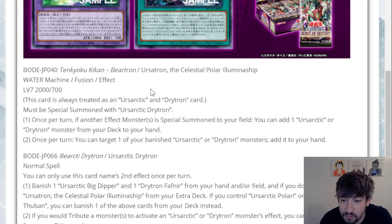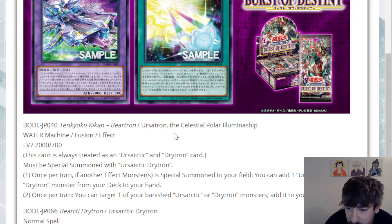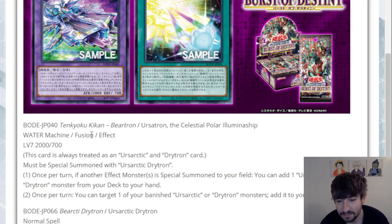First we have our fusion card — this is Ursatron the Celestial Polar Illumina Ship. It's a Water Machine Fusion Effect Monster, Level 7, so it still works with the Ursarctic stuff because they do that weird reverse synchro mechanic. 2000 attack, 700 defense — stats are not crazy. This card will always be treated as an Ursarctic and Drivetron card. Must be special summoned with Ursarctic Drivetron — that's the spell card. First effect: once per turn, if another effect monster is special summoned to your field, you can add one Ursarctic or Drivetron monster from your deck to your hand.